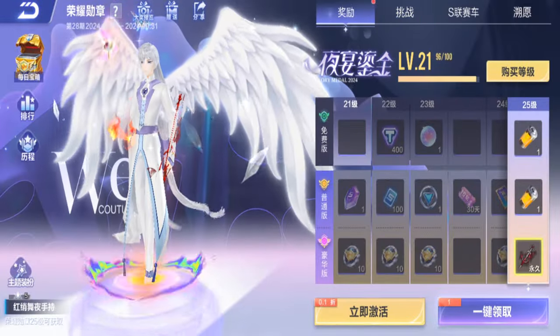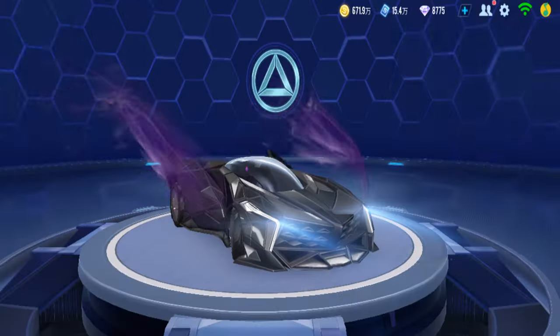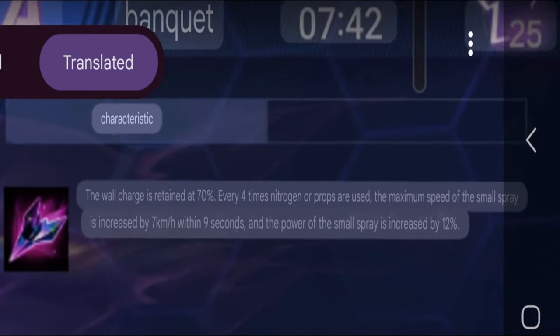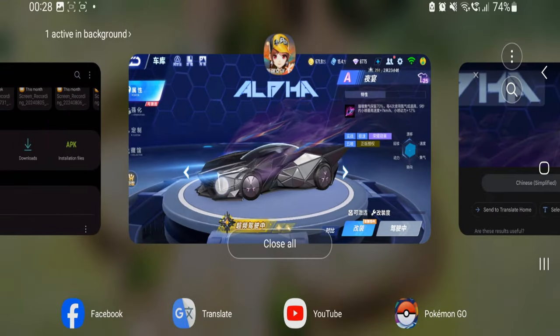Let's take a look at the Speed Pass car for this season. The car is called Banquet. Characteristic: wall charge is retained at 70% - so if you hit a wall your ENTENG retains at 70%. Every four times nitro or item use, mini boost max speed increases by 7 km/h for 9 seconds, and mini boost power is plus 12%. The ENTENG thing is for speed, not item - but it seems it's also somewhat of an item car. It only increases mini boost max speed though, not really item speed.